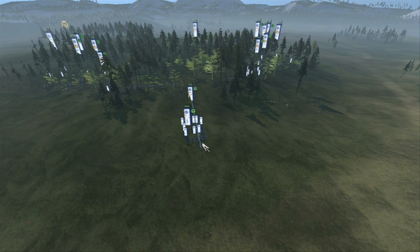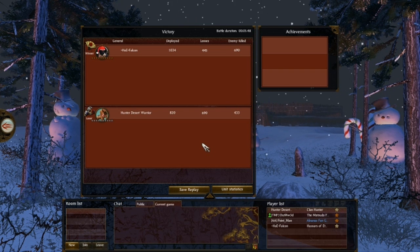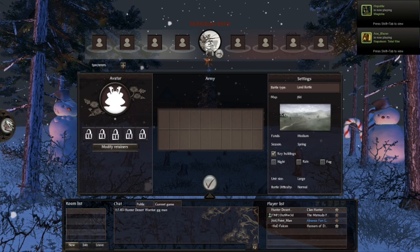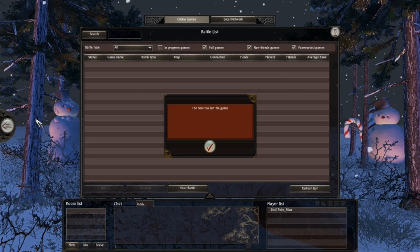Hard luck to Hunter — I sort of wanted him to win the second round so we could get a third game, but most matches have been like that. Let's look at the stats: Falcon deployed 1034, lost 445, enemy killed 690. Hunter deployed 820, lost 690, killed 433. Hunter took a lot of casualties in both battles. What comments would you have about these two sets of battles? Lack of variety of builds — they both used the same build. I don't know what they expected by using the same build twice.